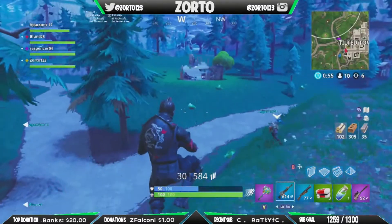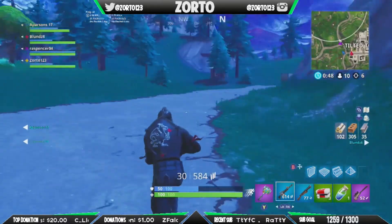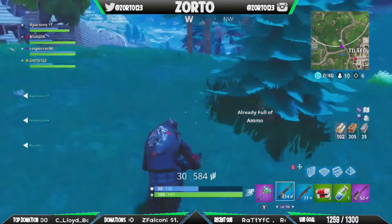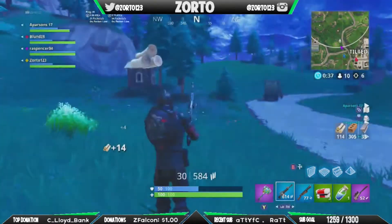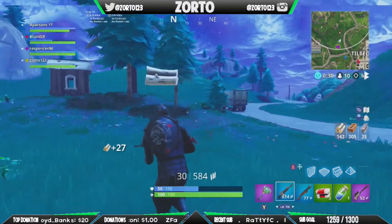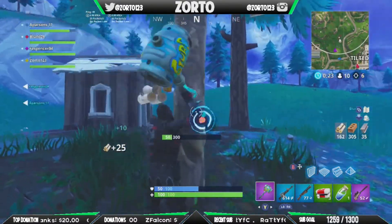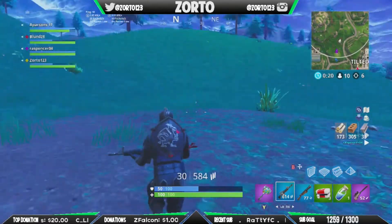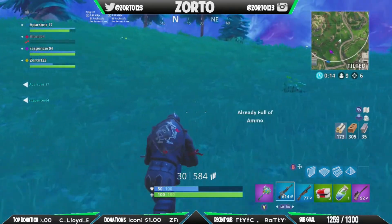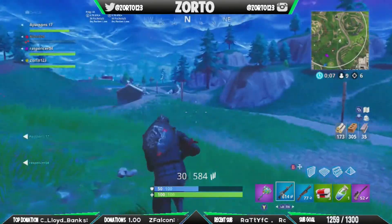Now let's compare Flush Factory and Lucky Landing. For materials, the dominant material at Flush Factory was wood at 46%, while at Lucky Landing the dominant one was brick at 46%. Steel was the lowest in both - 12% at Lucky Landing and 17% at Flush Factory. For assault rifles, it was 52% in Lucky Landing versus 48% in Flush Factory. No scars were pulled in Flush Factory, but one purple scar was pulled in Lucky Landing. Lucky Landing also had a significant increase in gray and green burst assault rifles compared to Flush Factory, which had less than 10% for both.